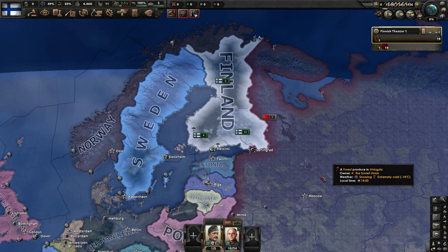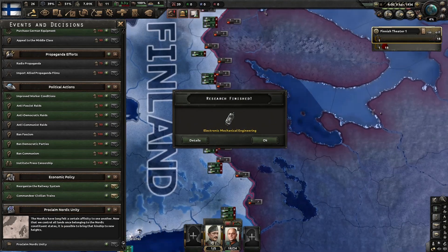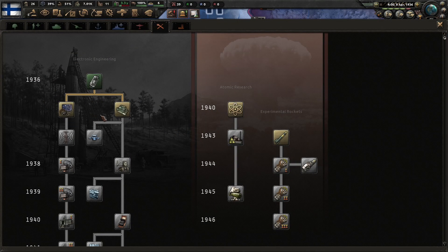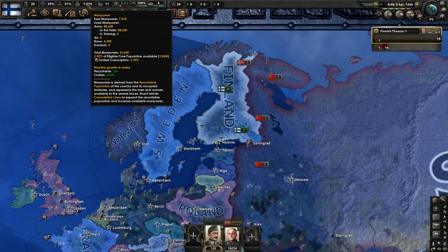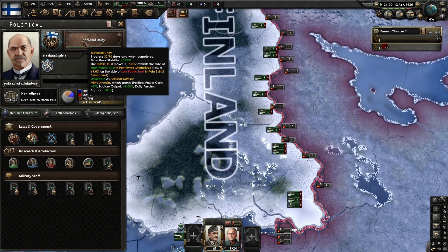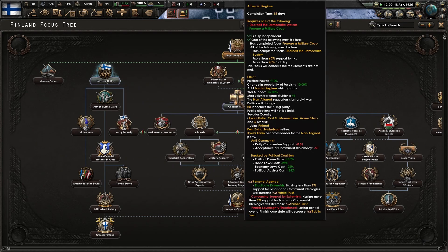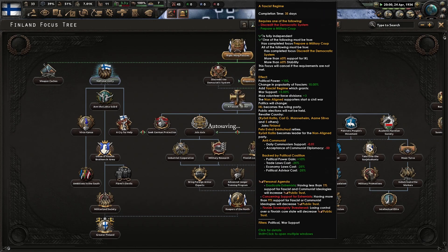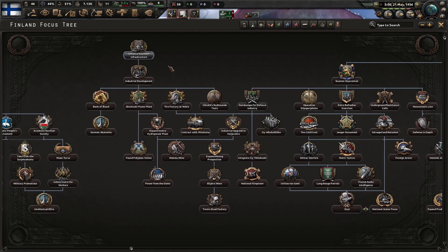It should allow us to go after the Soviets or defend against them. One of my main goals might be to proclaim the Nordic Unity, but we'll have to see because I'm not sure how hard the focus trees make that. Finland only has 3.8 million people which is not really a lot for any conquests. But once we get national unity, we'll be able to get more fascist support, which gives us better chances of winning the upcoming civil war.